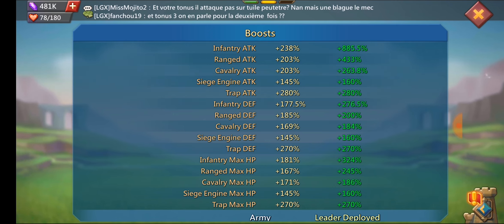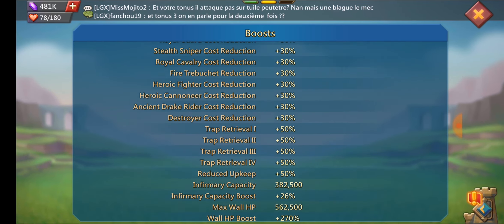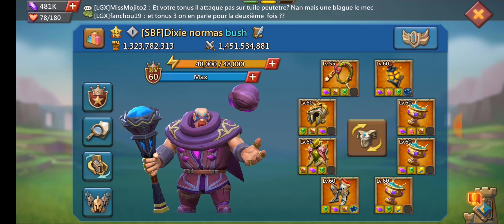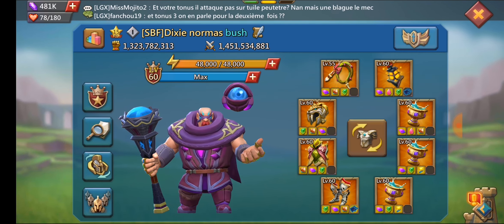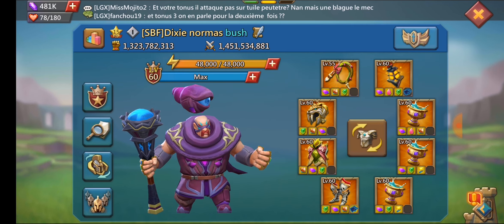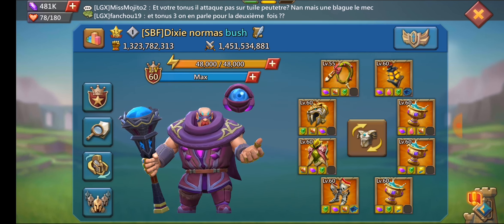The base stats are higher because of familiars and castle stars. He does have some good castle stars, which we'll go over after. So that's his infantry attack — 885 with the fort. So if you've ever been hit by Dixie, you're getting hit by an 885 usually, or 860 on infantry.